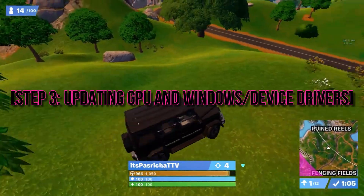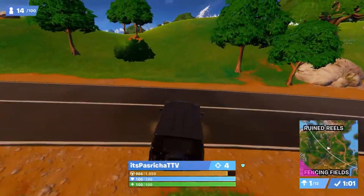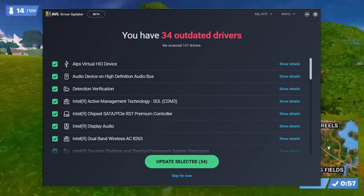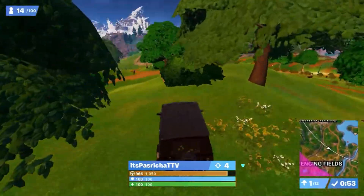Now, on to driver updates — updating GPU and Windows or device drivers. Outdated drivers can cause a whole bunch of issues. Make sure your GPU and Windows or device drivers are up to date. It's like giving your system a power boost.